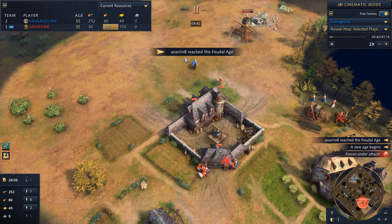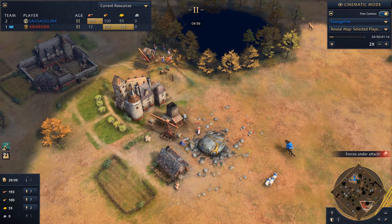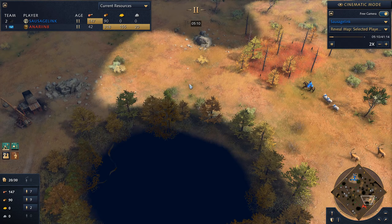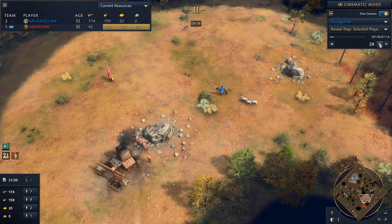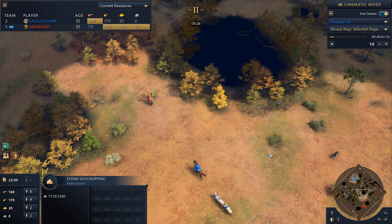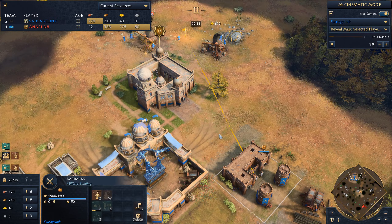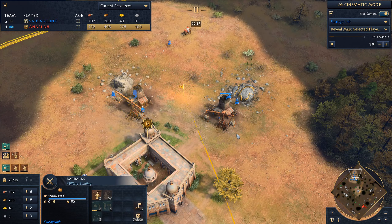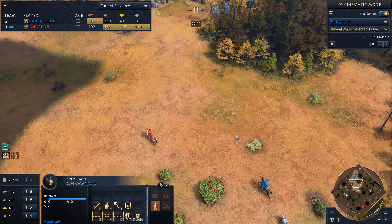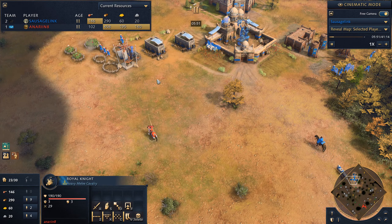Opponent gets a quick feudal age. I accidentally send my scout a little too close — he's quick on the draw and retreats his villagers. But my other scout is fortunately in a good position and we can watch for when that first royal knight comes out. I'm hoping to have him loop around and get vision of the royal knight. We also see him gathering stone. Looks like he just started.